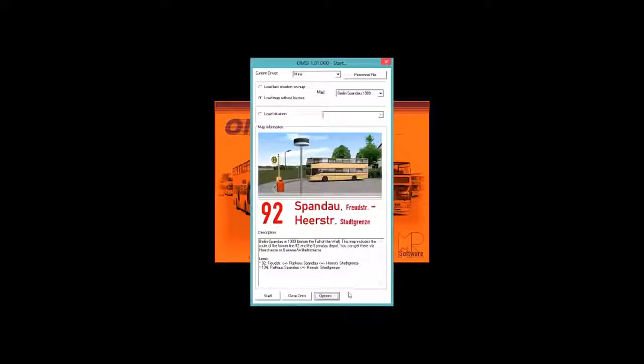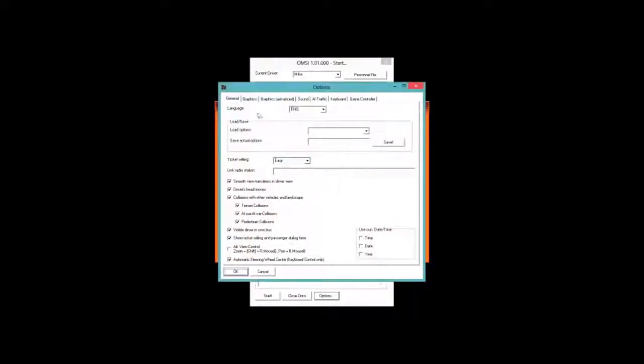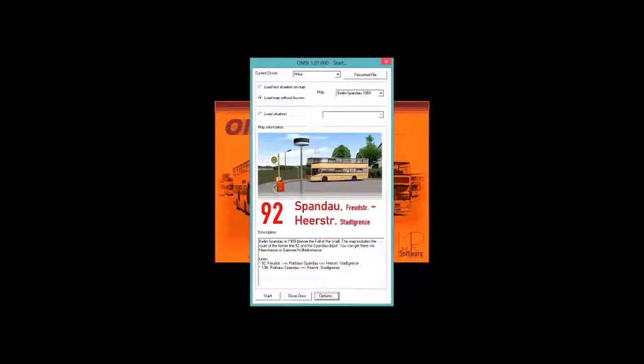If you choose Options you should get an option screen. You can change pretty much a lot of things here. Since I'm using my keyboard, the automatic steering I selected will center itself. You can choose the date or time or else it will use your system time. The ticket selling I have set to easy — I haven't sold tickets yet so I have no clue. You can change your language, set up your game controllers, keyboard settings and all that stuff. When you're done, close it and press Start.